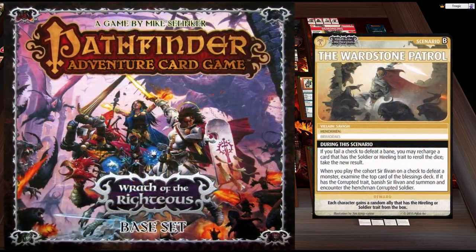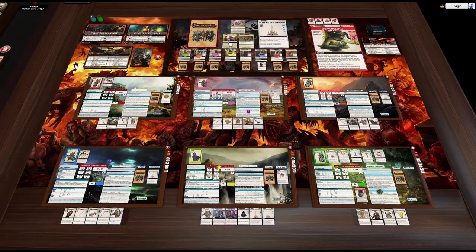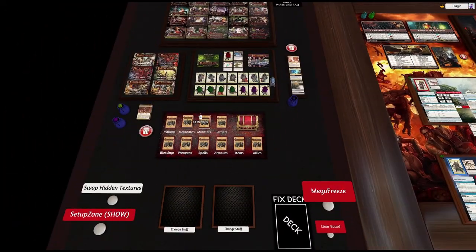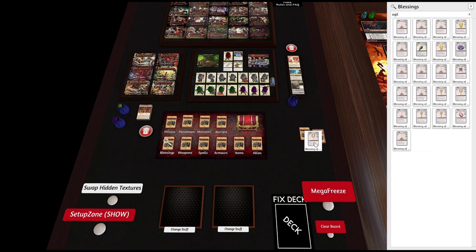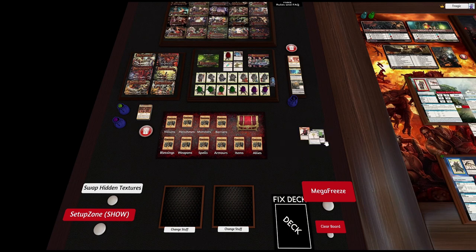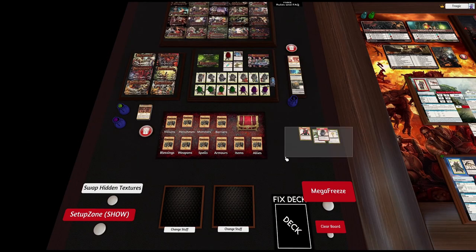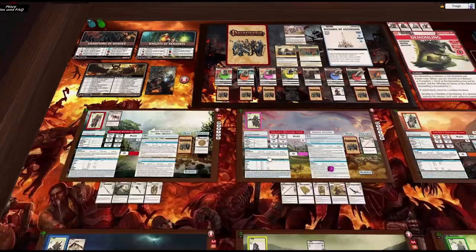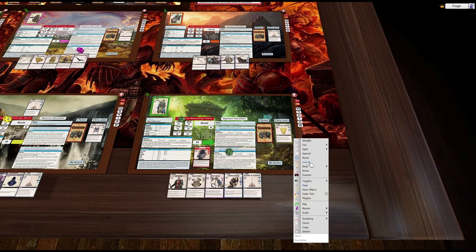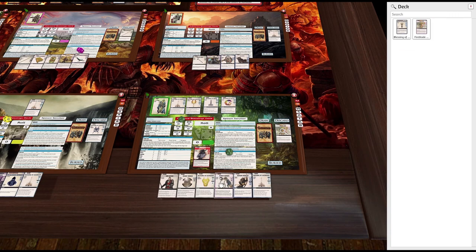Welcome back to Wrath of the Righteous. We are doing the Ward Stone Patrol. I screwed up Kyra's turn pretty badly last time, so we're back at the end. I completely forgot that this guy is immune to the fire trait — he's like a fire demon with lava for blood — so I killed him with the fire blade. Huge disaster.